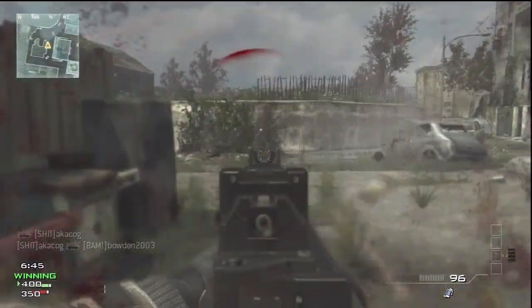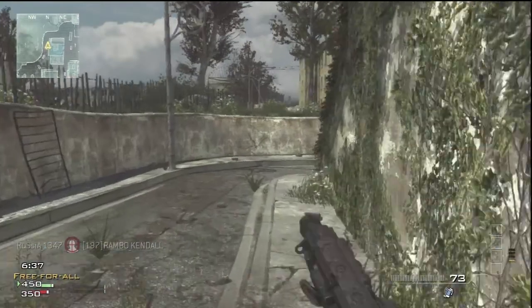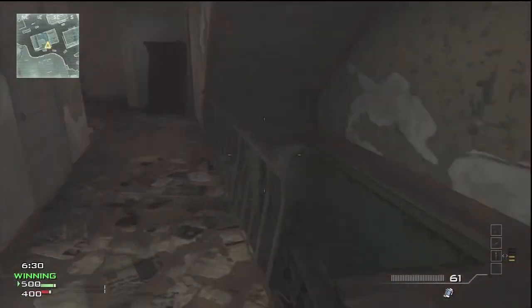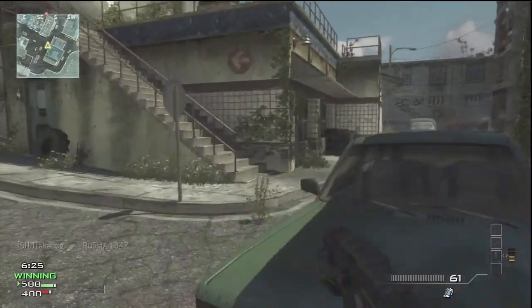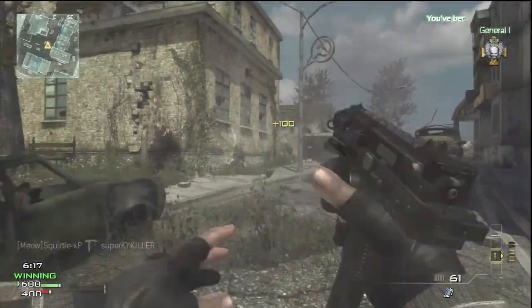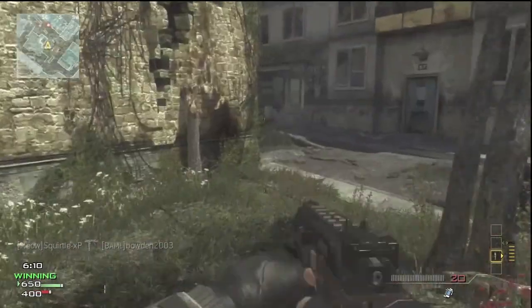Since skills aren't always what necessarily wins a game, the bulk of my tips fall under tactic and technique. The first tip deals with the maps — know the maps. Know the kill zones and danger zones. Know the spawns at least generally, and be aware of all the places the enemy can be coming from. The faster you learn where the enemy is most likely to be, the faster you can plan your line of attack. Eventually it'll almost become instinct.